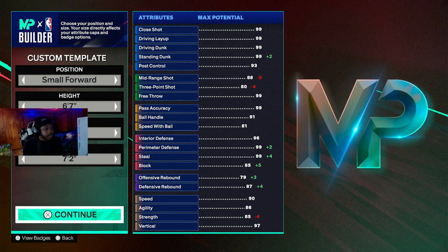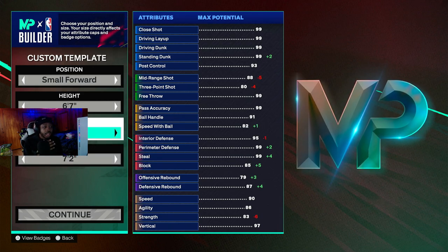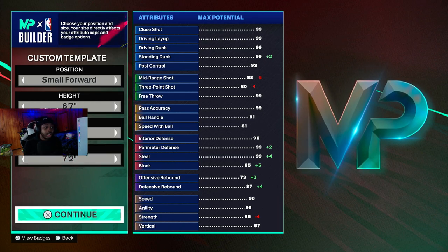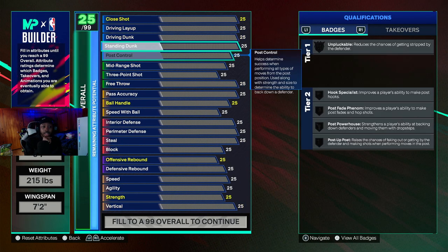This is the 6.7, but I think the best wingspan that you should go is 215, really, so you can keep having that 85 strength, and you can have the 83 weight. So I think this is the best weight, best height, best wingspan for the lockdown. We only go one tick down — the 6.7 lockdown.